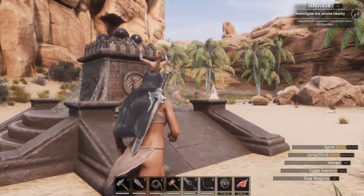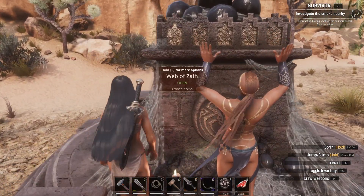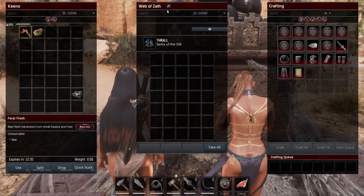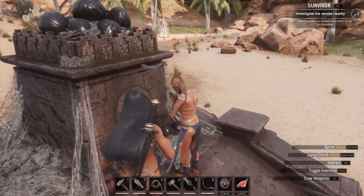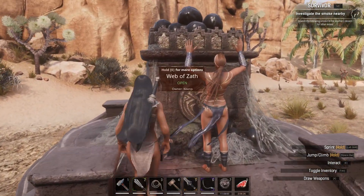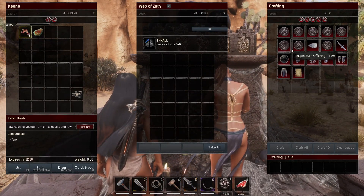To get one, they are actually quite extensive. You will need to get yourself a tier 3 altar. You can see we have the Web of Zath, we also have a level 4 priest or priestess, and then you'll also need to collect 500 of the zeals that you need.